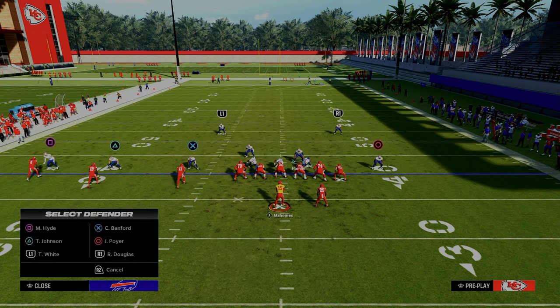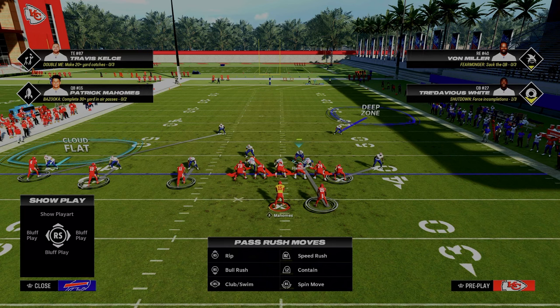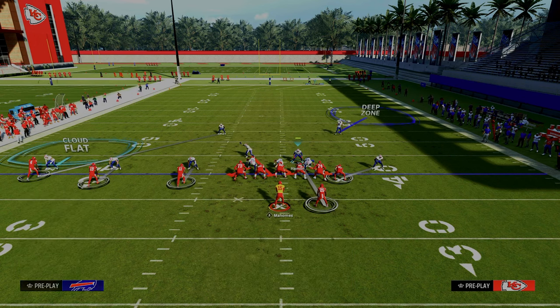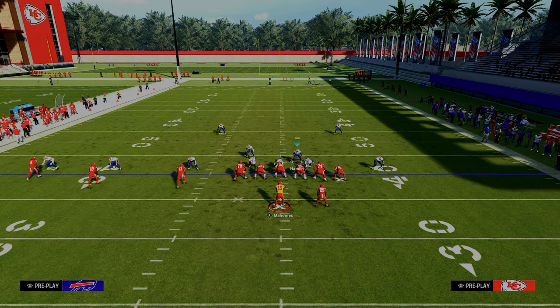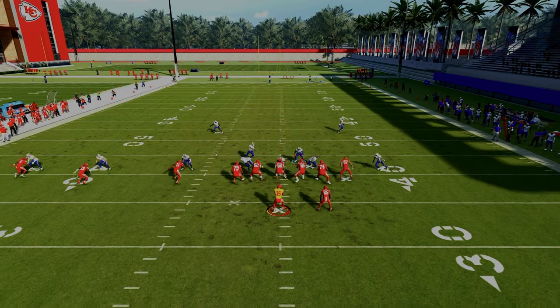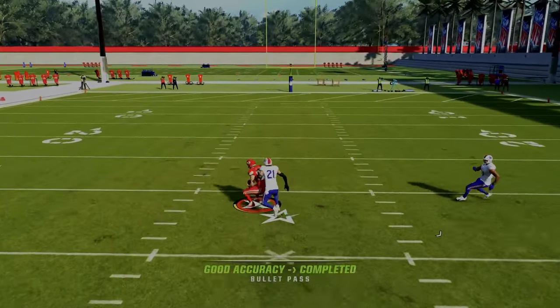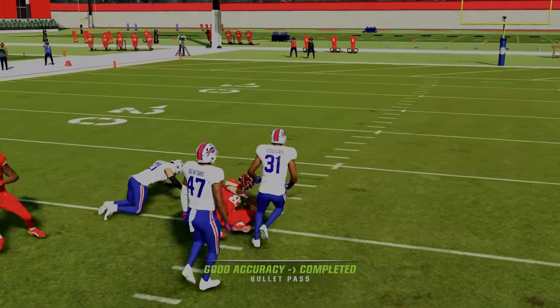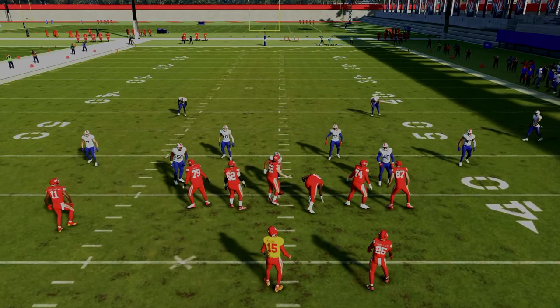Another thing you could do is this adjustment — a perfectly fine option. The only thing you would need to do with your user is watch the running back out of the backfield and then the tight end post. Because if they run a wide receiver short post, you've got to go to the running back and then the tight end is open in the middle field. That's the one vulnerability of this setup, but by and large this is still a really good play.